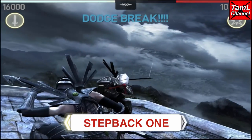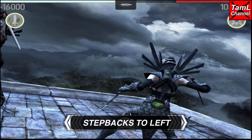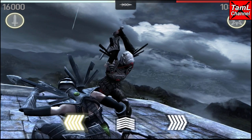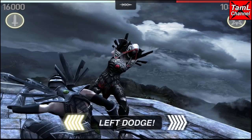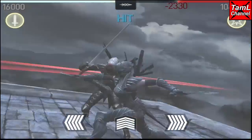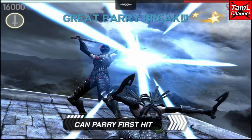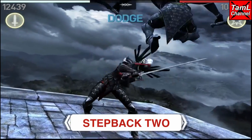Here's step back one, and it's pretty straightforward — it's basically three left dodges. She starts by stepping back to the left, and you do a left dodge for her first center swipe, then a left dodge for her diagonal swipe, and then a last left dodge for her center swipe. That's three left dodges and you'll get through it. If you don't want to dodge, you can always parry the first hit and that will end the step back.